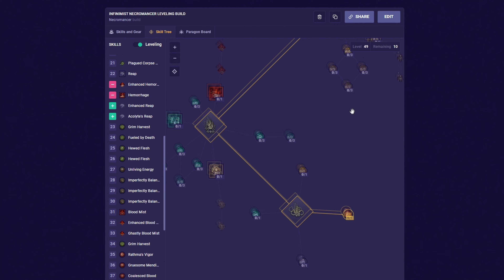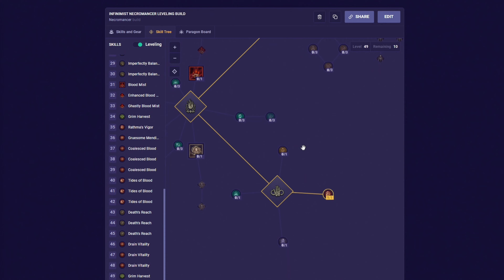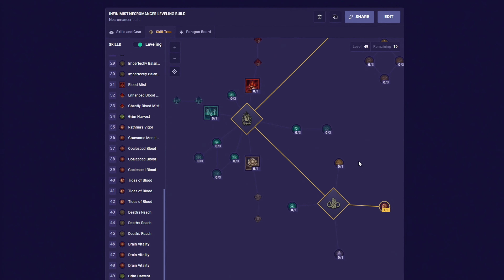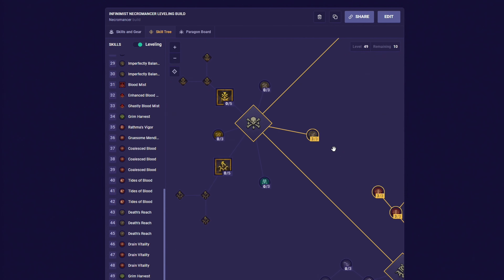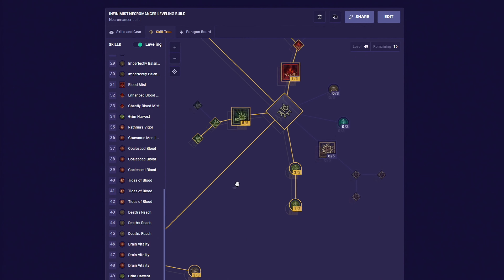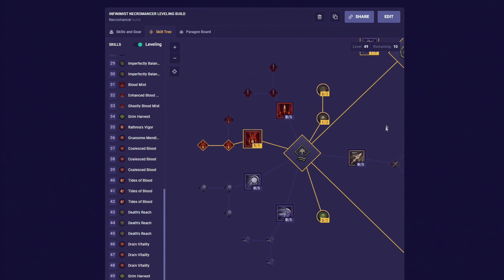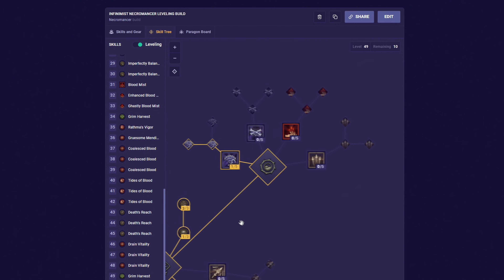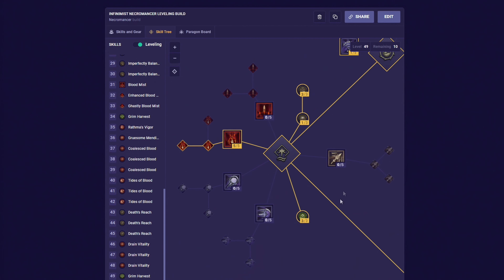If you are interested in this build in depth, then keep watching the guide and you can even copy the exact details by checking the description, where you can see this link on a build website. Overall, this build guide is split into two parts. The first part is a leveling build, so what you want to use to go from level 1 to 50. And then the second part is the full endgame build, which will require at least level 50. So with that said, let's move over to the leveling build.